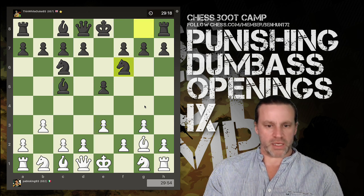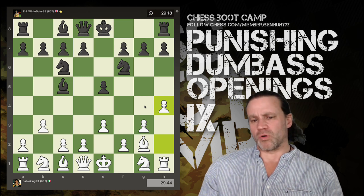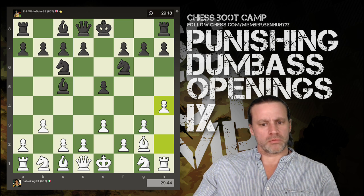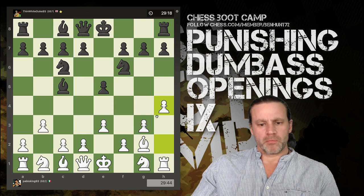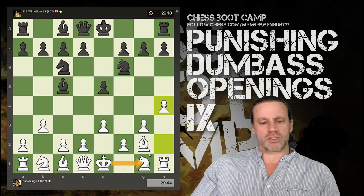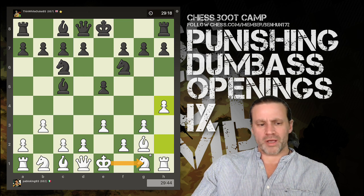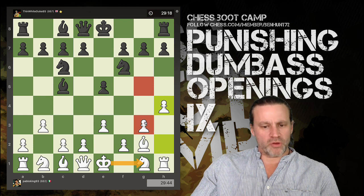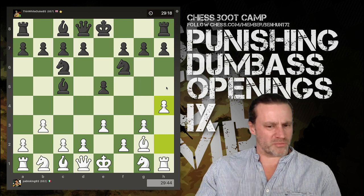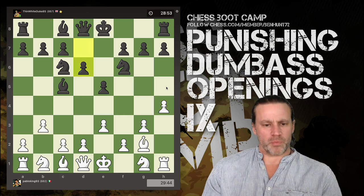White pushes a pawn, develops a Knight, and now H4. H4 is a weird move to play at this point - it's really not very necessary. Is white planning to castle Kingside? If they are, why play H4? It's removing some defence from the G3 square, and it's attacking or controlling G5, but no one's going to G5. It just seems like a bit of a goofy way to proceed.